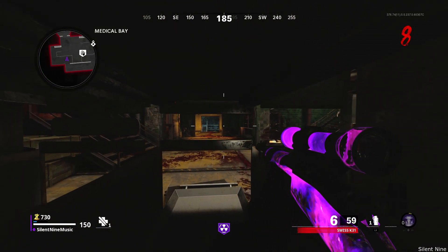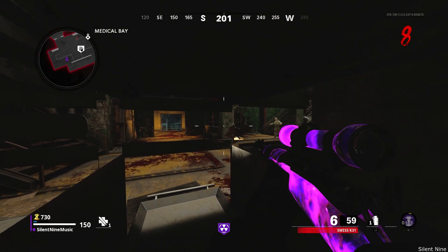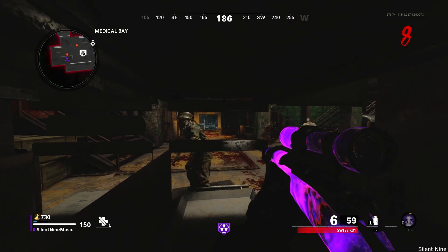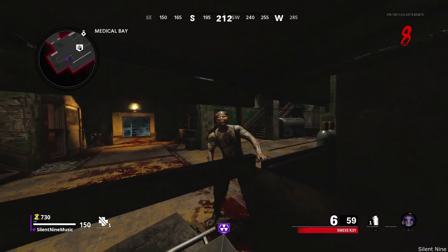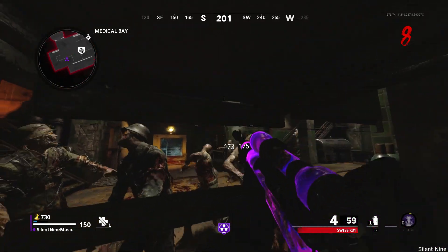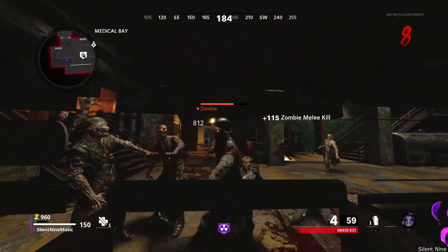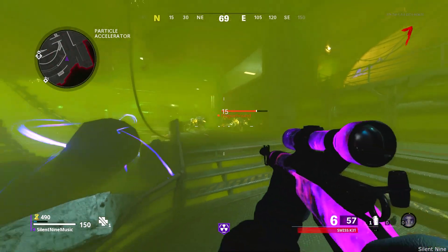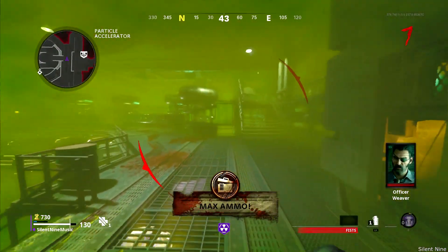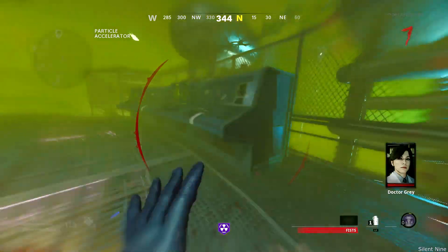They patched the PhD Slider method where you would teleport and mantle, but they forgot to patch the old method. So the old PhD Slider still works — Treyarch did not get us. We're going to be going back into this room and getting some awesome XP and camos. Just keep in mind this way is a whole lot harder than the teleport method.